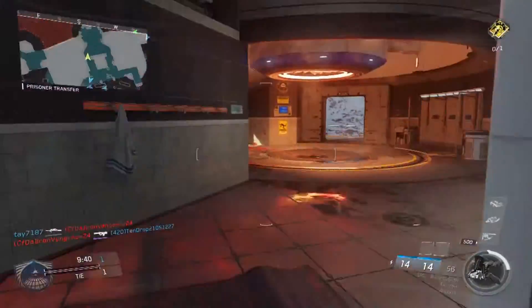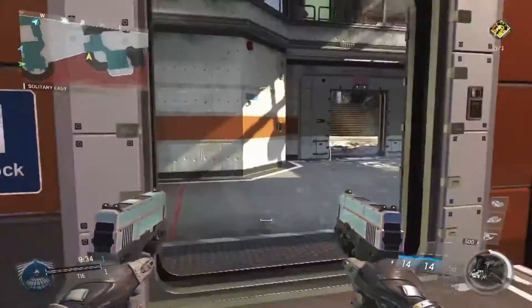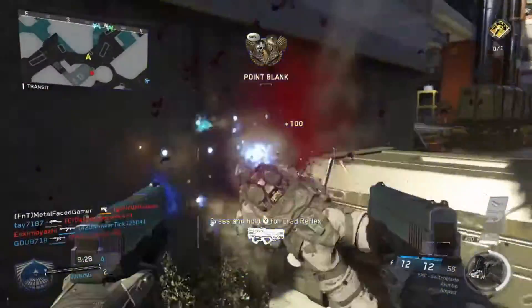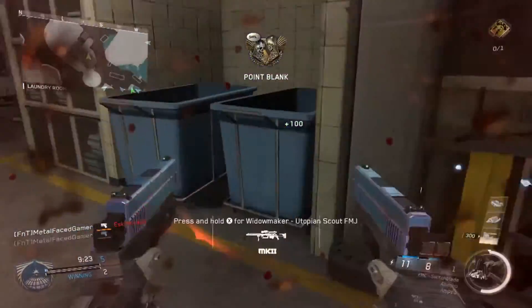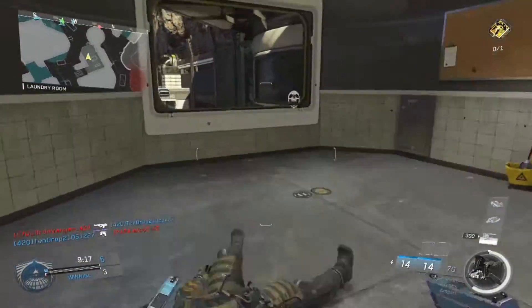This gun has Super Cell and Stability. The Super Cell kind of makes it like a shotgun, and Stability supposedly keeps the gun aimed right. One gun behind the back — there you go, like a G.